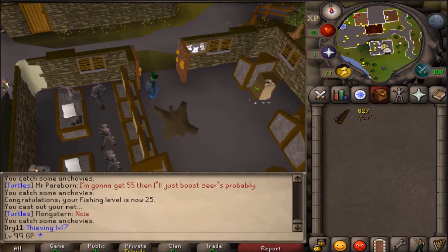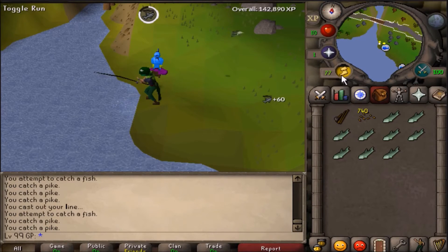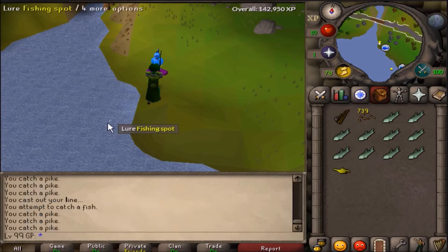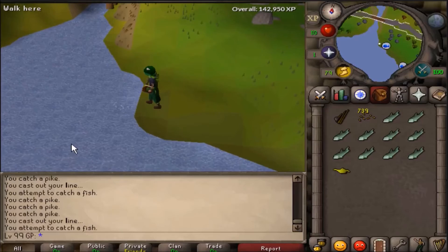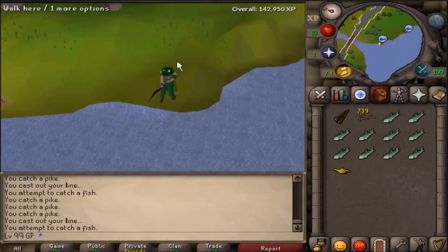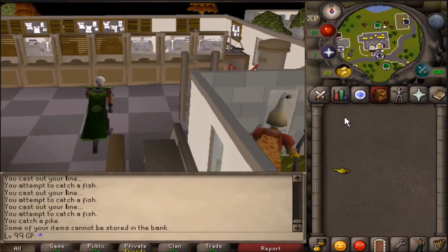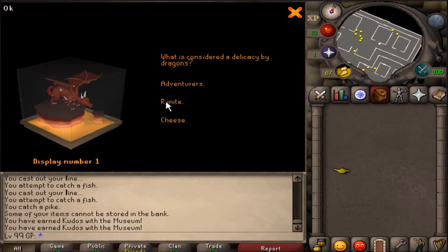After getting level 25 fishing I teleported to Camelot and started fishing for cod just north of Seers Village Bank. After just a few minutes we got our first genie random event, and since we are a skiller we obviously want to use our genie lamps on Slayer since that is the only way I'll be able to level it up. So I immediately headed to the Varrock Museum and completed the mini quest in the basement, which will get us to level 9 Slayer and level 9 Hunter so that the genie lamp will be a little bit more effective.